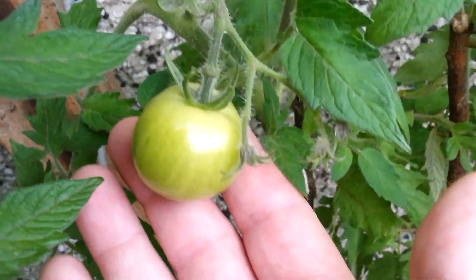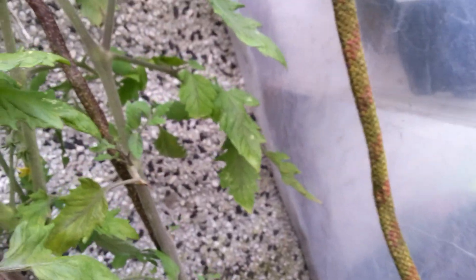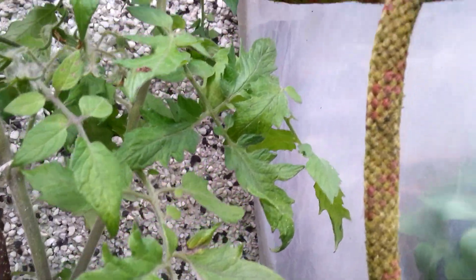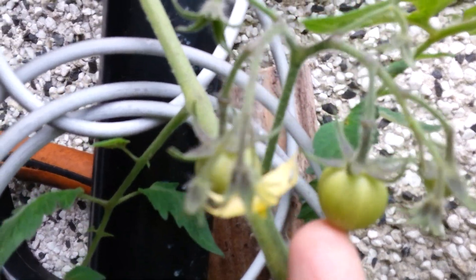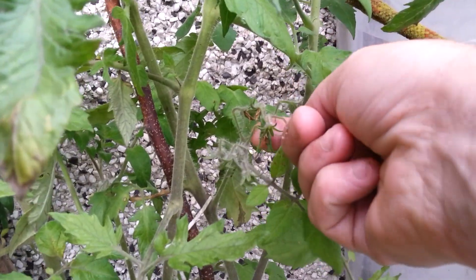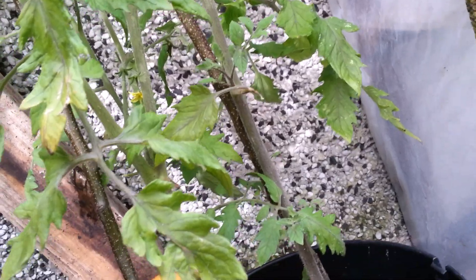The other tomato plant — look at that one, that's a good one. There's another one there. Two, two there. There's one down here somewhere — where is it? It's hiding. Six. I think we've got six on that one then.